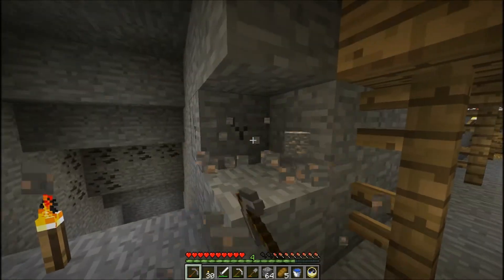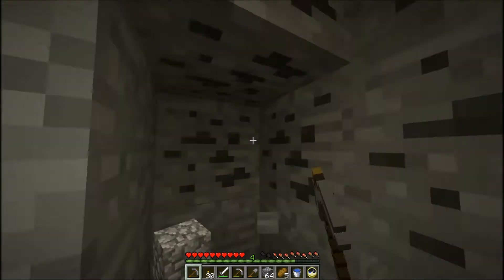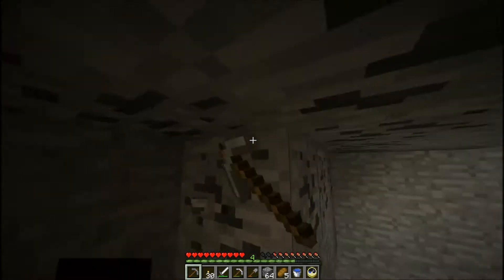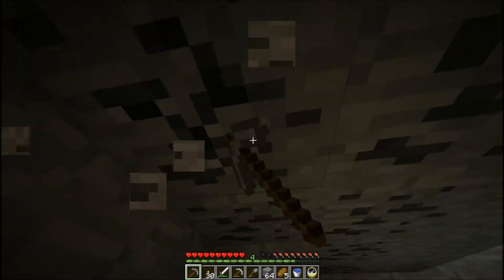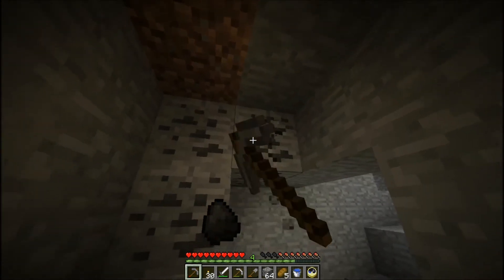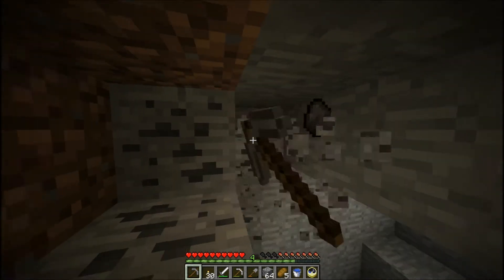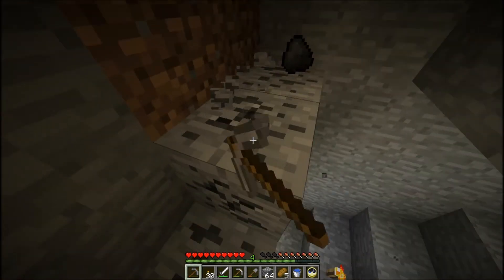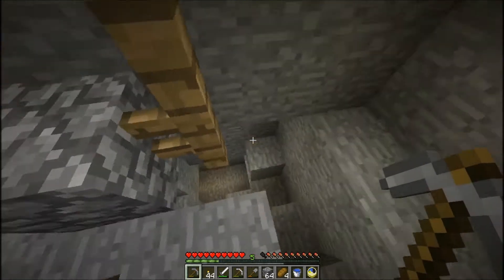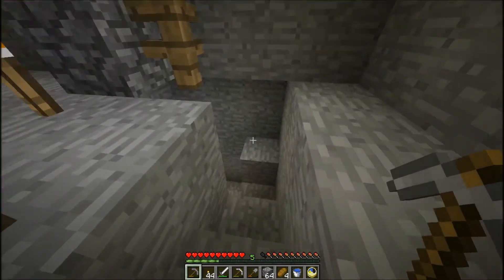I'm actually gonna make a trip to the surface really quick, dump all this stuff, and then I'm gonna come back in here and explore and get all these resources. Hopefully we will find some melon seeds, and if we don't then we'll just have to look for another abandoned mineshaft or keep our eyes peeled for one. Ravines tend to be really good at exposing those to us.